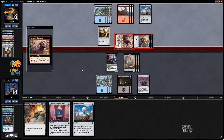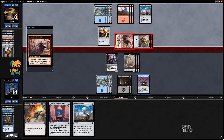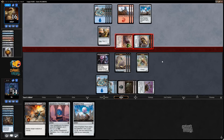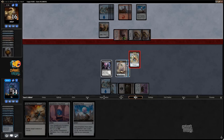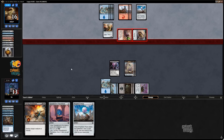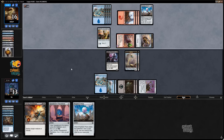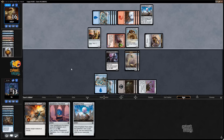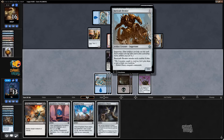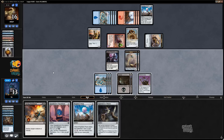They're going to pay energy, I assume. Block chump, go to 13. If I draw a land I can play a two-drop. What is this — does this release the Gremlins? Barricade Breaker. Well, I can block that with Aether Poisoner, so that's actually not that bad for me.